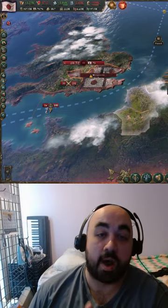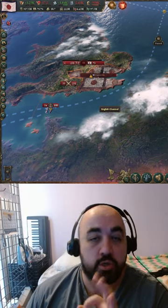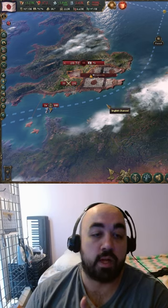Quick Victoria 3 tip: are you having trouble getting a landing? One thing you can do is a triple landing — you land with three navies simultaneously, all on the same province.